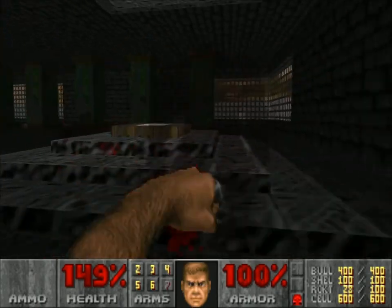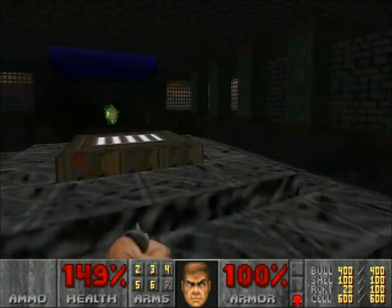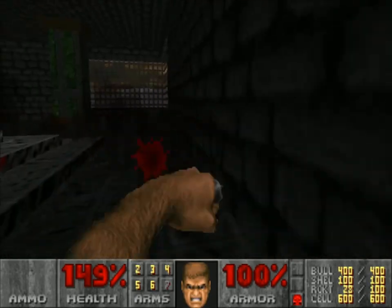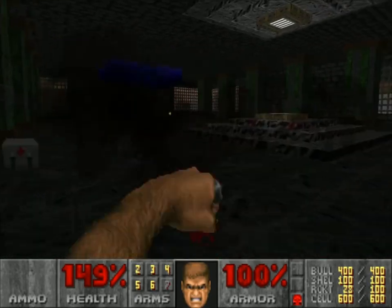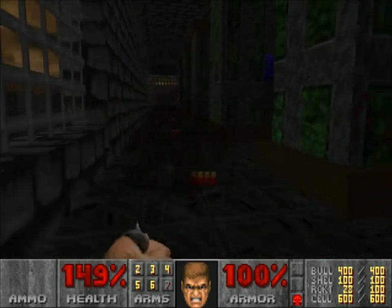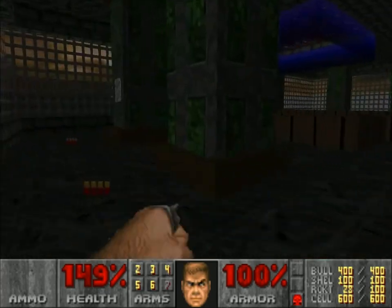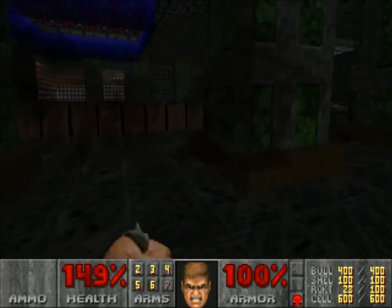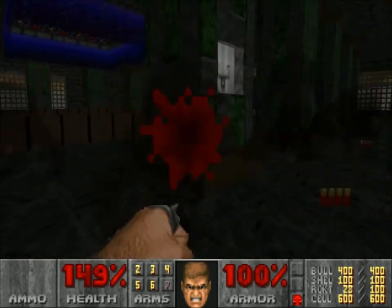The main advantage of the Berserk Fist is that it's quicker and it doesn't stick in the models so much, which is a very nice benefit compared to the chainsaw. But the downside is that its damage is a little bit random — it can kill a spectre in one hit sometimes, but sometimes it takes a couple of punches. I prefer it over the chainsaw simply because of the mobility aspect.